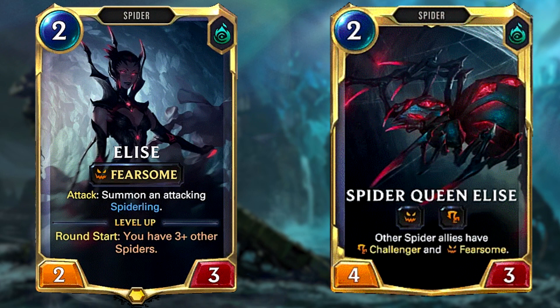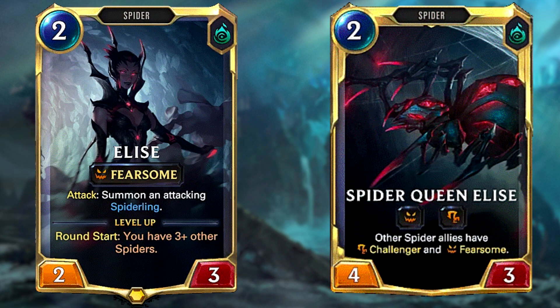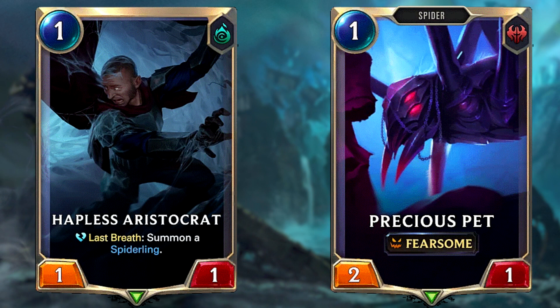Elise should not be overprotected — just treat her as a normal unit. On games where she does level up she can be quite strong, but don't be overprotective unnecessarily. Save your spells to take out your opponent's key units rather than saving Elise. I know this sounds controversial even though the deck is named after her, but bear with me.